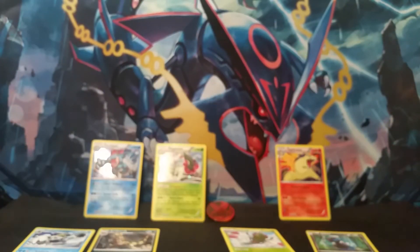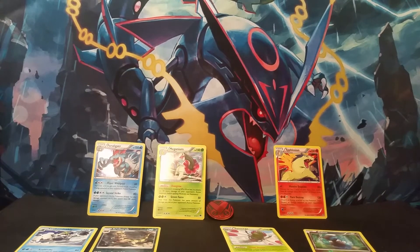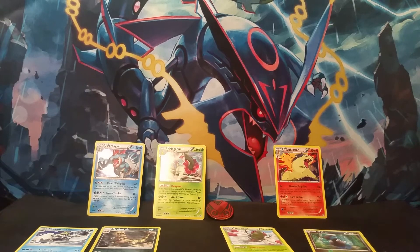Nothing too amazing, but we did get the three promos — as the pack calls them — the Feraligatr, the Meganium, and the Typhlosion. And then of course we got the Victini coin.